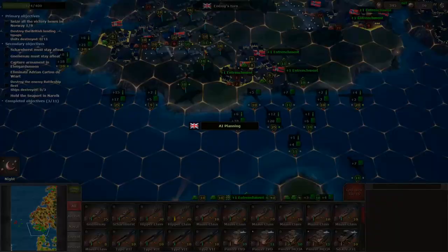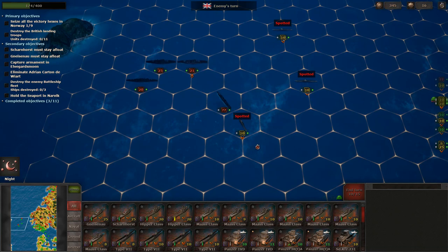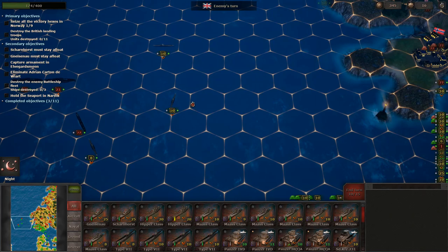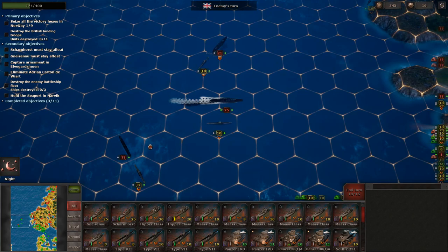Let's see what the AI does on their turn. Of course they're going to move these ships forward. The shell hole did have its effect — they spotted all of our submarines apparently, so that's not good. They did attack that one there. Remember the capital ships cannot attack the submarines, so we don't have to worry about that, but they do have two destroyers.